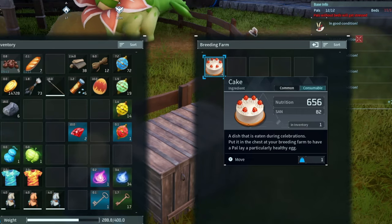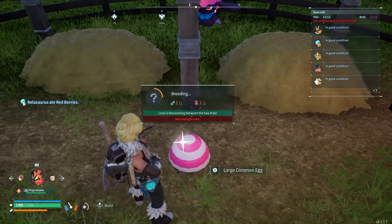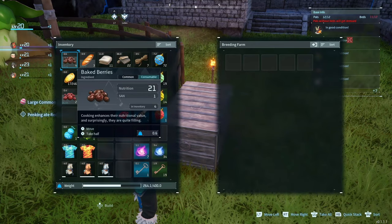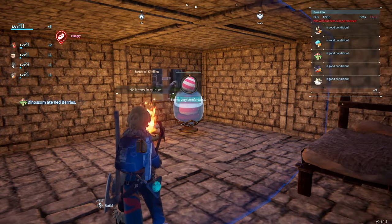Once the cake is done, add it to your breeding farm's box, and when breeding is complete there'll be an egg left right in the middle of the breeding farm. You can check your breeding farm's box and notice that the cake is now gone - you'll need one cake per egg. Throw that bad boy in your incubator and you're off to the races.